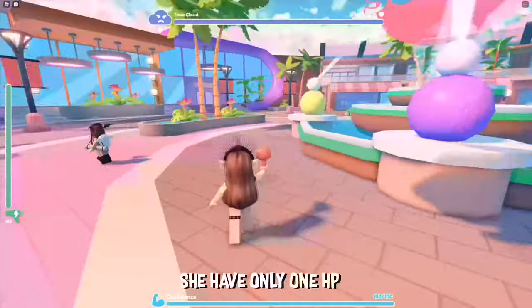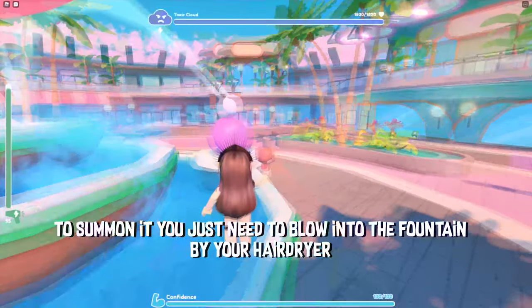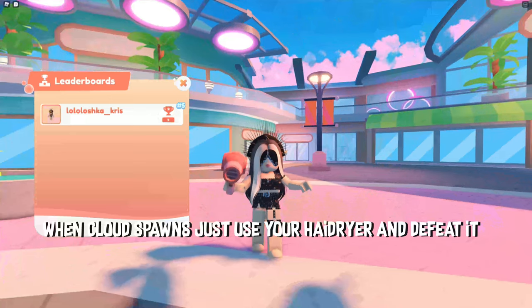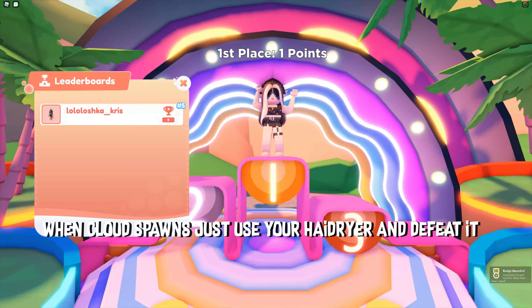She have only one HP. To summon it, you just need to blow into the fountain your hair dryer. When Cloud spawns, just use your hair dryer and defeat it.